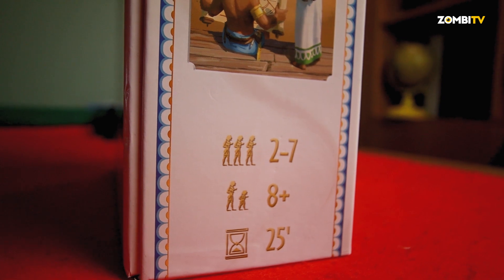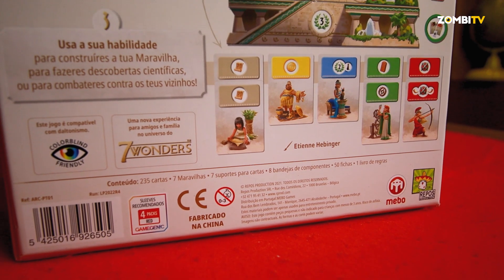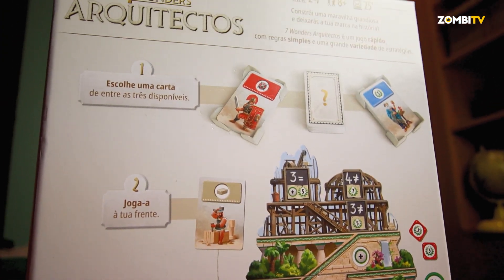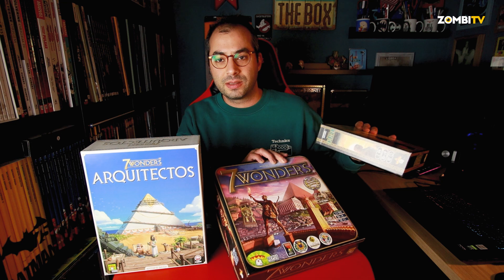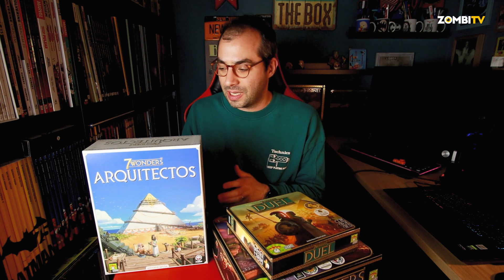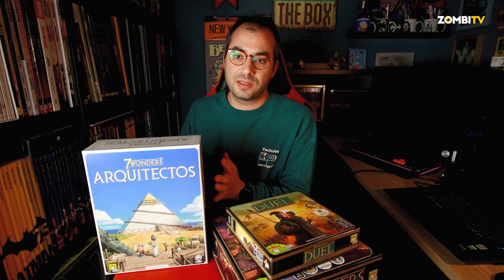We're going to talk about a game for 2 to 7 players, for ages 8 and up, with an average play time of 25 minutes. Basically, this game follows the line of its siblings Seven Wonders and Seven Wonders Duel — using cards and resources given by those cards to build our civilization, our maravilha (wonder).